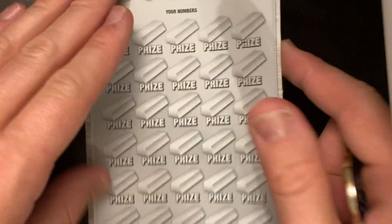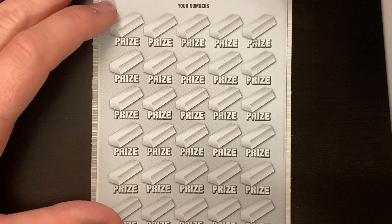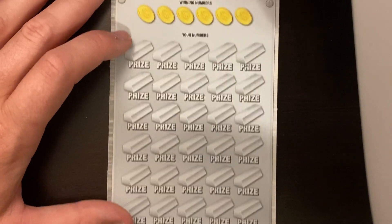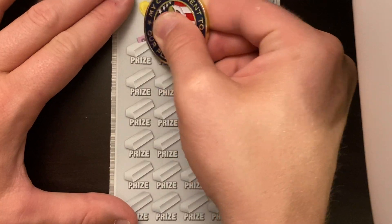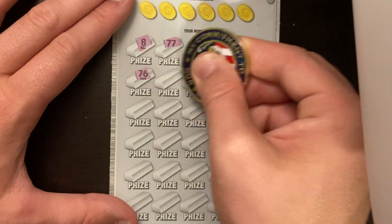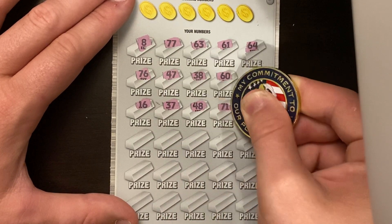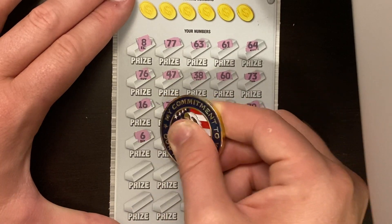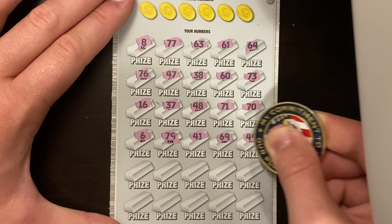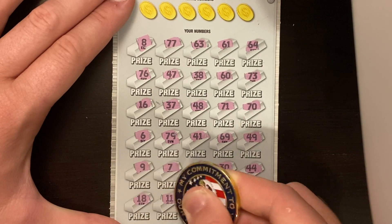Next ticket we're going to do is Platinum Payout — newer ticket, ticket number eight. Odds on this one, 1 in 3.76. On this ticket you can find a 5x, 10x, 20x, or 50x. We have not found a single multiplier on this ticket, so we're hoping we can get one. We've got to be extra careful because it's got codes super close to the numbers in some of these spots. They pay out relatively decently, and hopefully today the ticket can do us good.